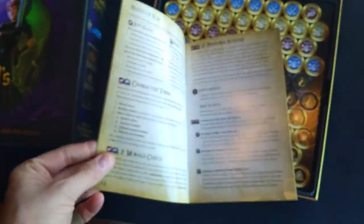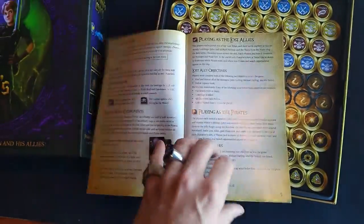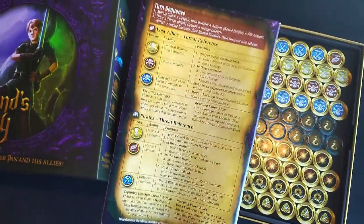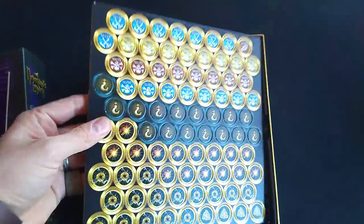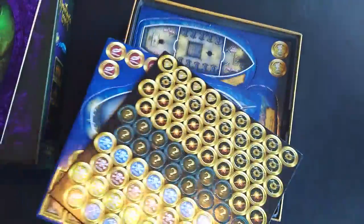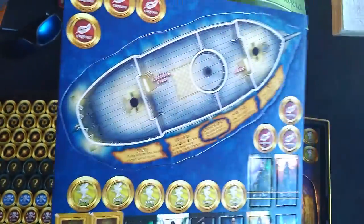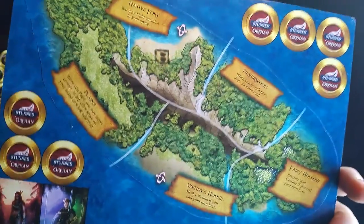Neverland's Legacy — check it out. We've got the rulebook, nice and clean, everything's there, tells you everything you need. It's got your reference charts on the back. Our punch boards — nice, clean punch boards. Lots of tokens. We've got the ship — nice, clean, at-night artwork, the ship at night being attacked. And then during the day, the pirates are coming after the lost allies.